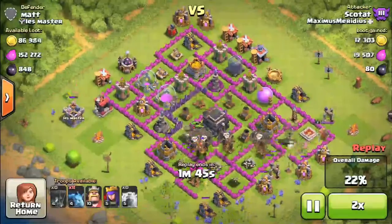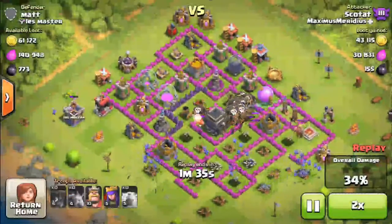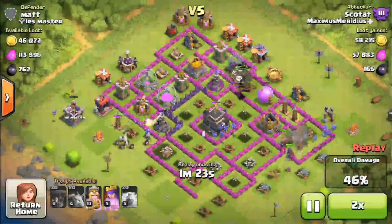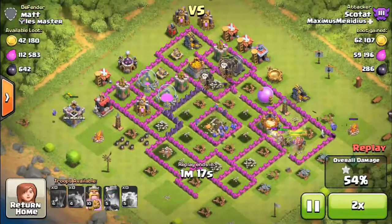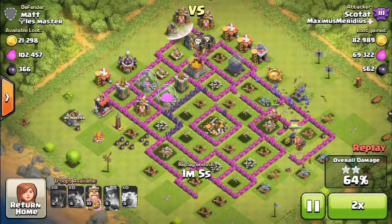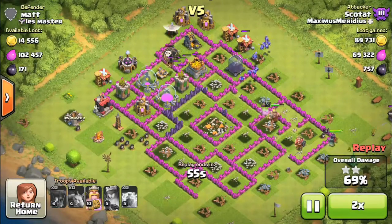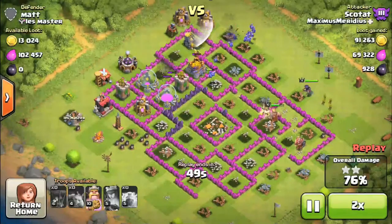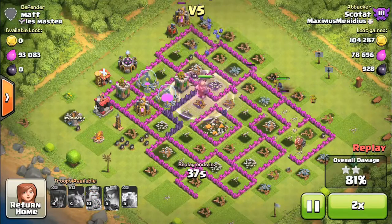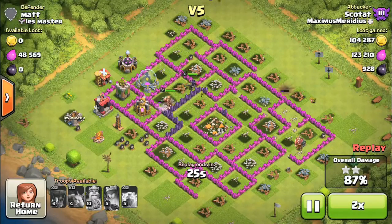I only had lightning spells trained up at that point because of my barch army before that, but it still worked out really well. In the future I may reduce the number of balloons and increase the number of minions, because I find 32 balloons is pretty well efficient to get most things done. It takes longer to train and longer for the balloons to do their work as opposed to a whole gaggle of minions.